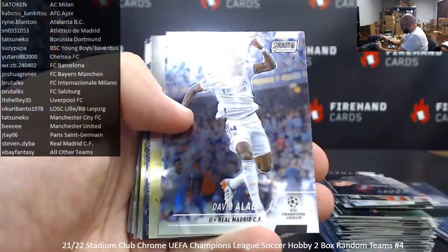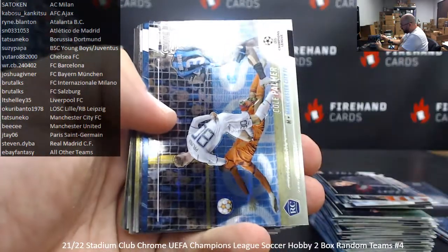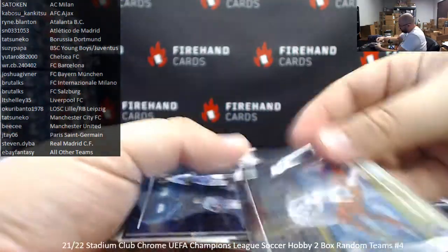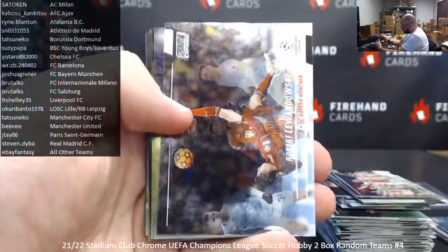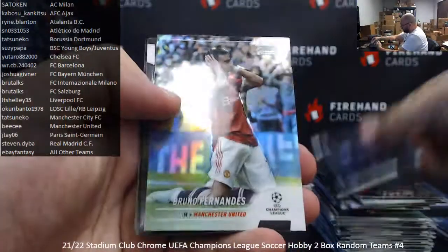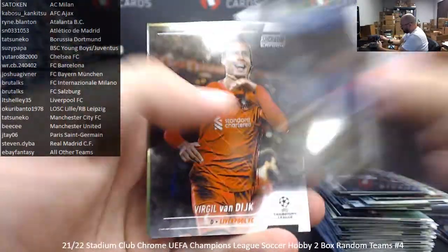Timber, Scholes, Alaba. There's Cole Palmer for Manchester City. Camavinga, Lewandowski, De Pey, Muriel, Pedri, Nicola Borello. Refractor — Bruno Fernandes for United. Nakuku, Van Dyke, and Reyna. Okay, that's box one.